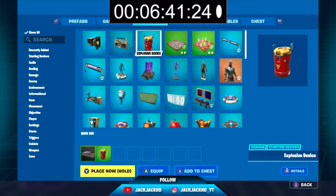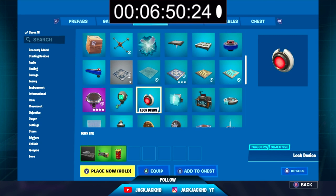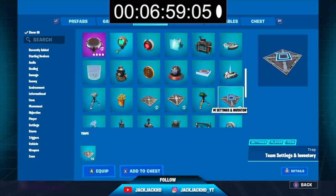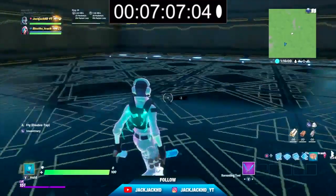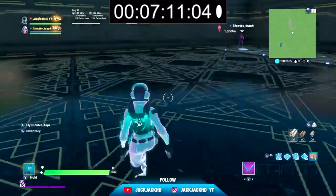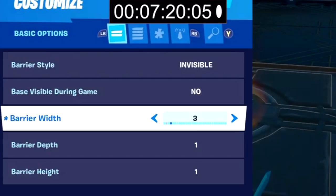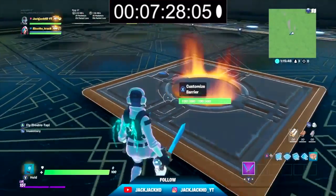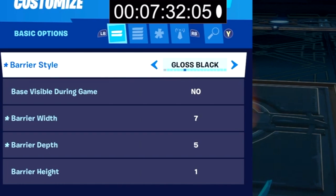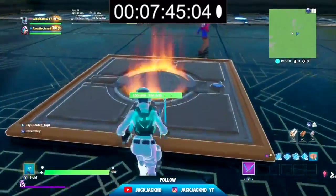I'm going to spawn a few devices: an explosive device, a HUD device, a team item spawner, and a mutator zone. I like mutator zones for my maps. So I've got the barrier here — the box is seven by seven, so I'll set the depth to five and width to seven. I'll set the color to nebula purple — actually, I don't like that.